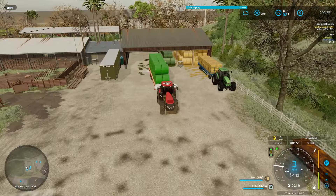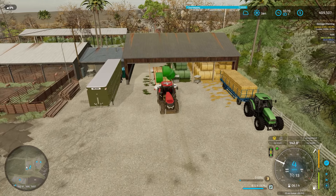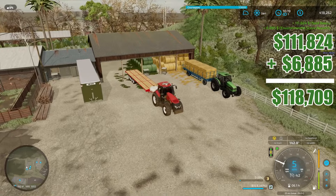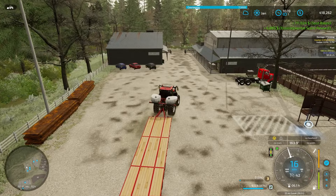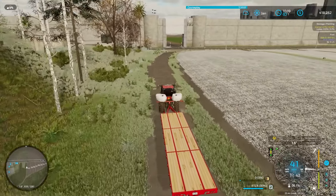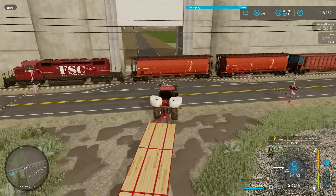We're now at the animal dealer and I'll back it up right here and try to get it all in one sell. Got it all — $111,824 plus a $6,885 environmental score reward. That is awesome, that's some good money right there. We are going to be making some good money here. While I was there, they asked me to make another delivery, so I'll get a whole other trailer full. Slow down, slow down — oh man, that was a close one. Every time I come through this intersection, that train is always there.